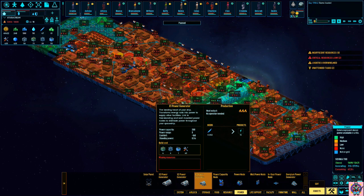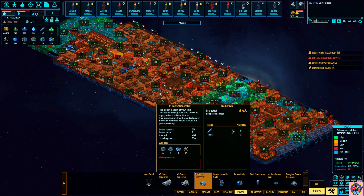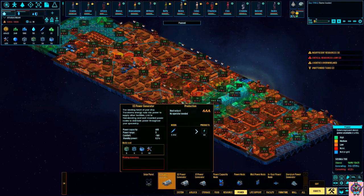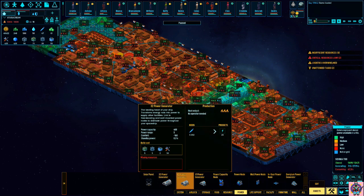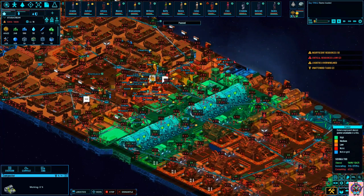As you can see, the X1 gives you 15 power — let's call it like that — for 0.02. The next one will give you, for the same amount, 25. The next one will give you 40 for the exact same amount of energy rods. So to produce your energy rods, you're going to need... where is it?